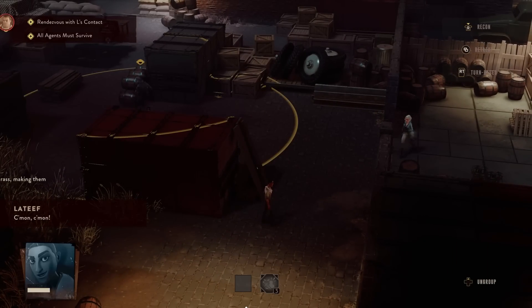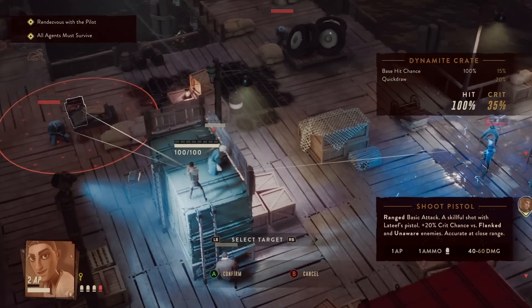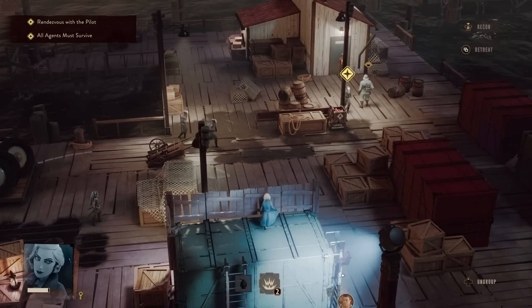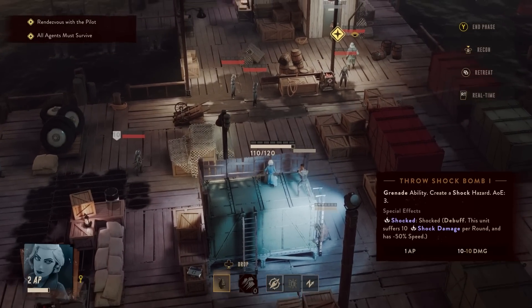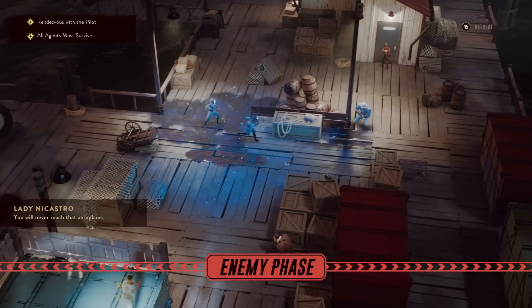The Lamplighters League's killer feature is how it blends real-time stealth hijinks with turn-based combat in the same vein as XCOM. Before fists and lead start flying, characters can move freely to gather recon, collect items, and take out enemies undetected. But once I was inevitably spotted, the action switched to the cover-based tactical combat you'd find in the likes of Gears Tactics.